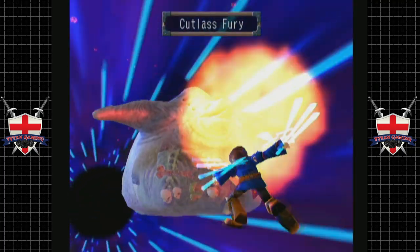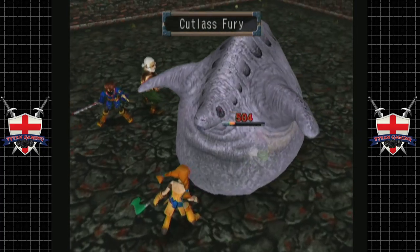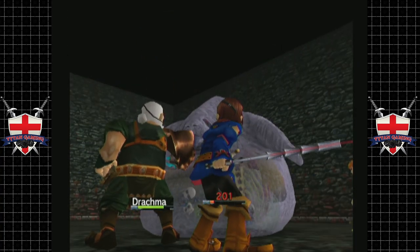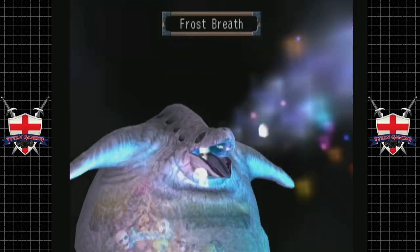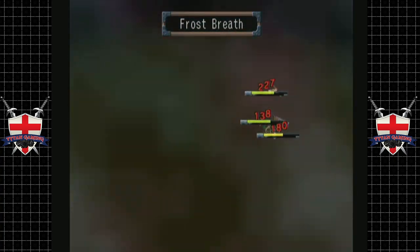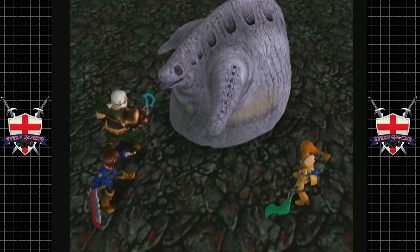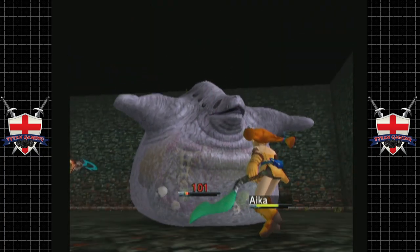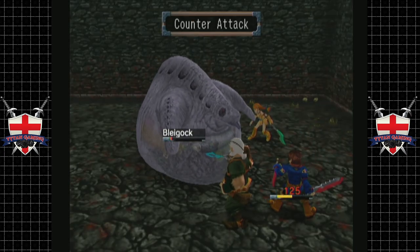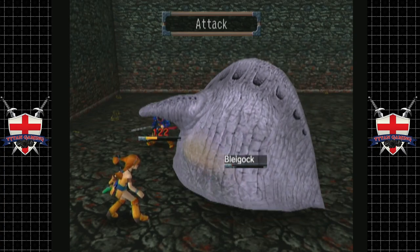Pretty sure we fight more of these things later on as well. It's like a boss here, but I have a feeling later on it's just a common enemy somewhere — that is the way of these RPGs. Cross Breath isn't too bad. I like the way when he uses his magic abilities you see skulls come out of his mouth. This thing is just full of skulls. Let's go for a round of attacks. Hopefully we might be able to finish it off this turn if we get very lucky. Maybe not quite — he's dead next turn though. He's just got the smallest sliver of health left.